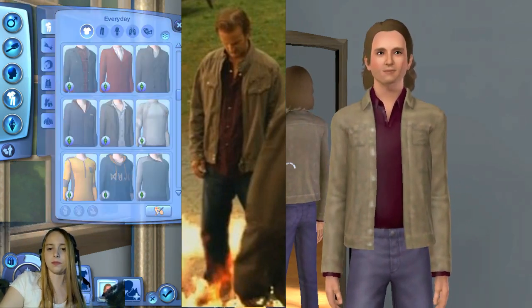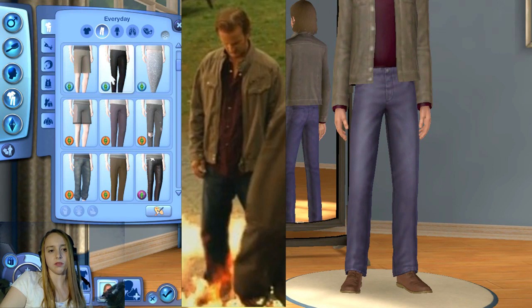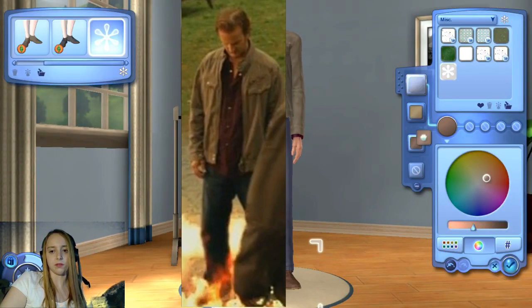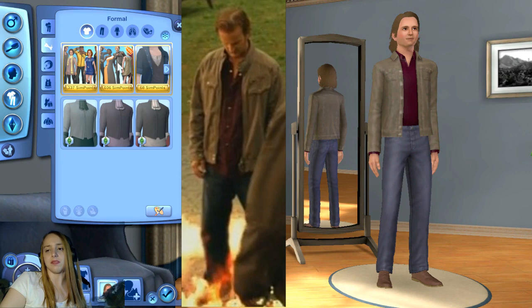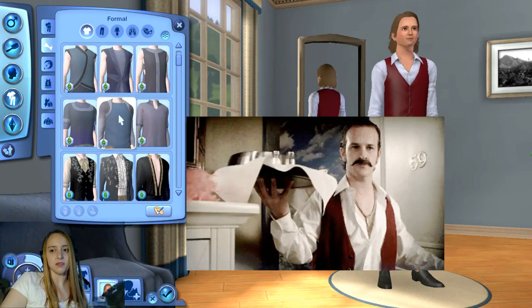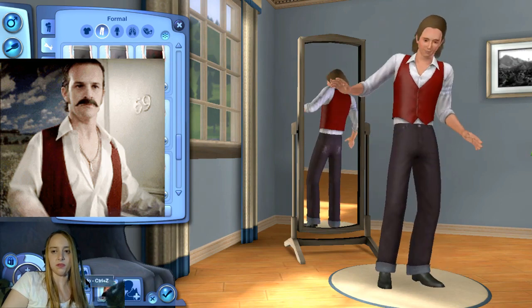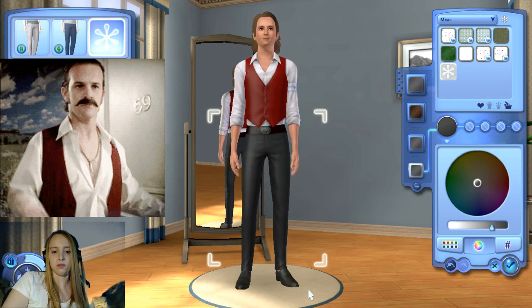I didn't change anything in clothing. So the jacket is fine. As I said, I downloaded the first sim, so the sim you see entirely in the beginning is downloaded. I always like to start from a base. So I was looking at the picture, trying to match the colors as much as I could. And I went to his formal wear. What the other person gave him for formal wear was quite accurate, but I kind of want to change something — mainly colors. I think I changed his pants as well. No, I guess I didn't. I didn't change that much, mainly coloring.